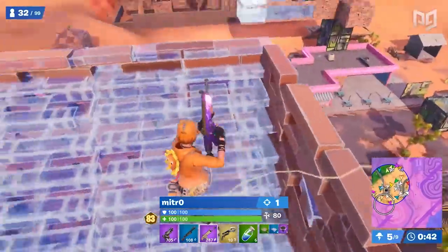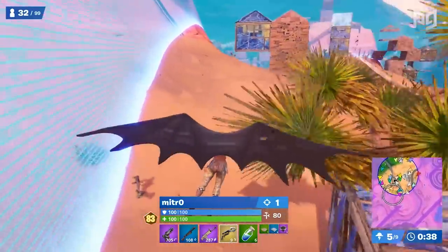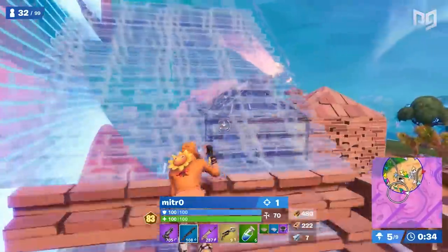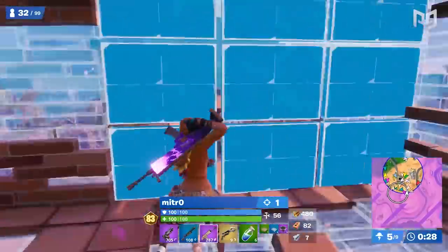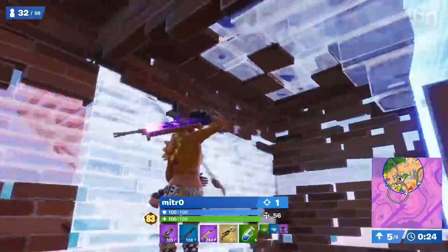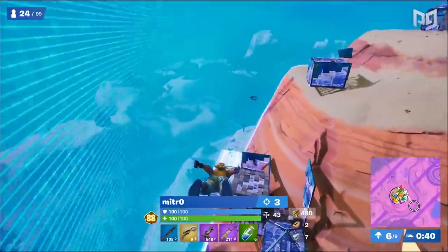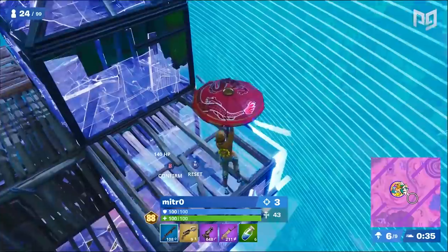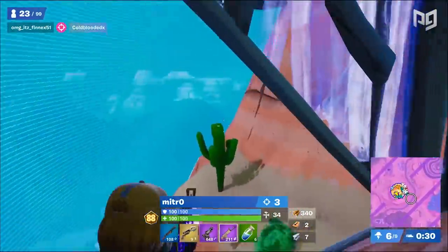When Mitro has to rotate, he tends to use his mobility and make his move as early as possible — not only to avoid taking storm damage, but also so he can get set up and start looking for kills. Players struggle to rotate because they're low on mats or out of mobility, so as long as you know where to look and have decent enough aim, you can pick up a ton of kills with very little effort. Mitro picks up a majority of his kills during the endgame using this strategy, and that's why mobility is so useful.